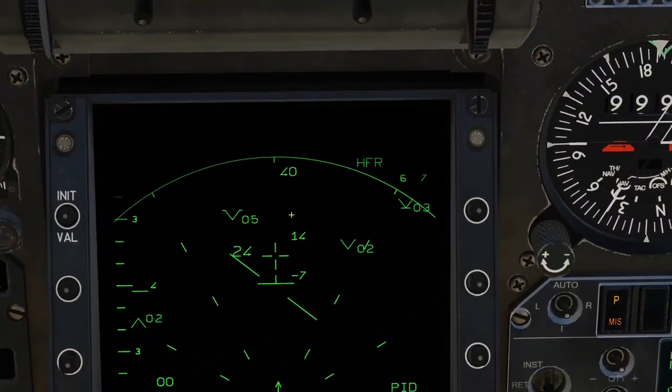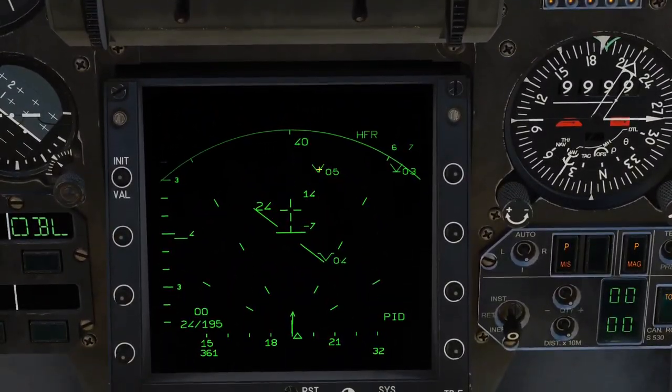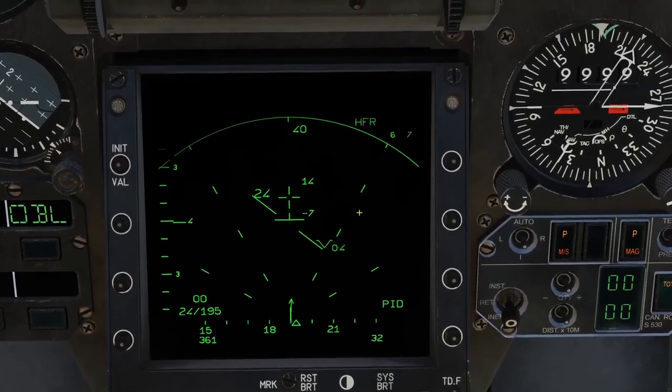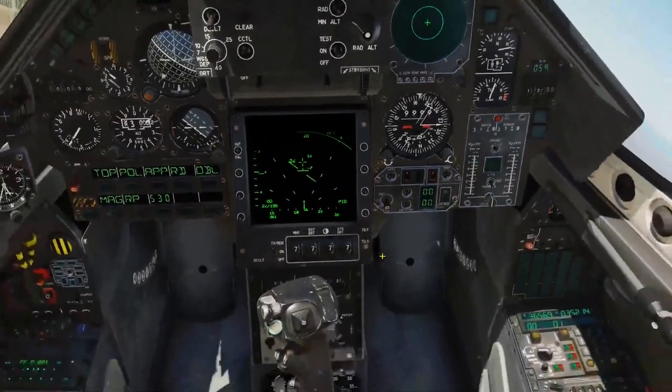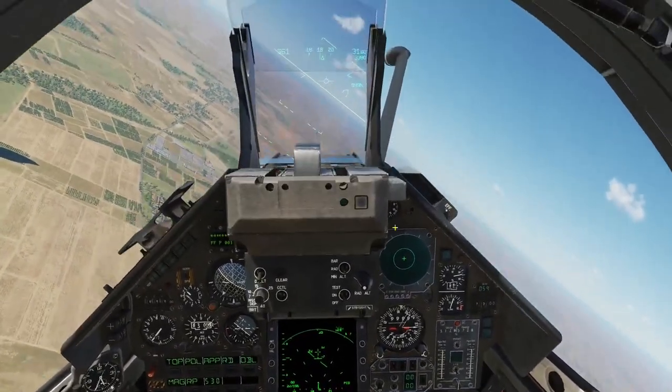Sometimes the Mirage does throw up air targets that are really not there — it's picking up ground clutter. There are two ways to lock on to an aircraft.